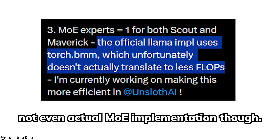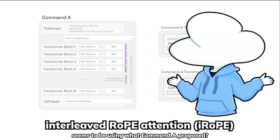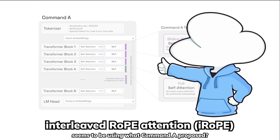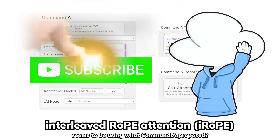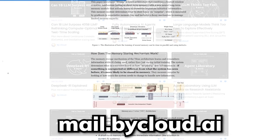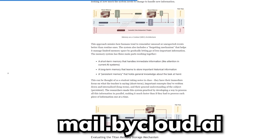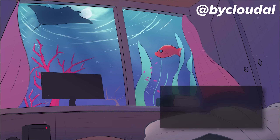They did introduce some really interesting new techniques to extend the context window up to 10 million tokens, but I'll save that for the Llama 4 technical report or a full paper, so subscribe to stay tuned. If you enjoy these types of cutting edge news, check out my newsletter where I cover the latest research papers I might not have time to cover in video. Thank you guys for watching.